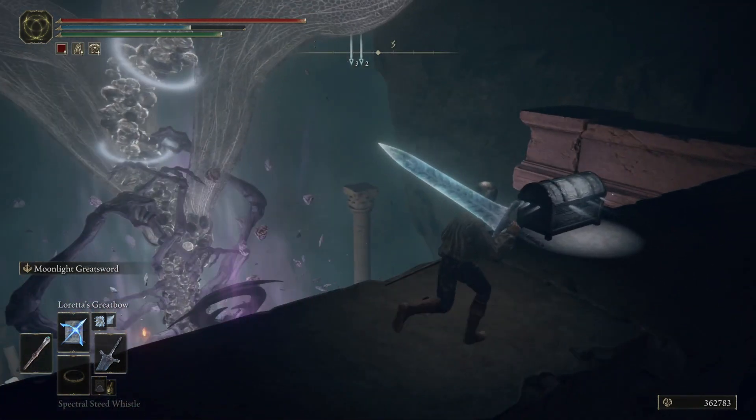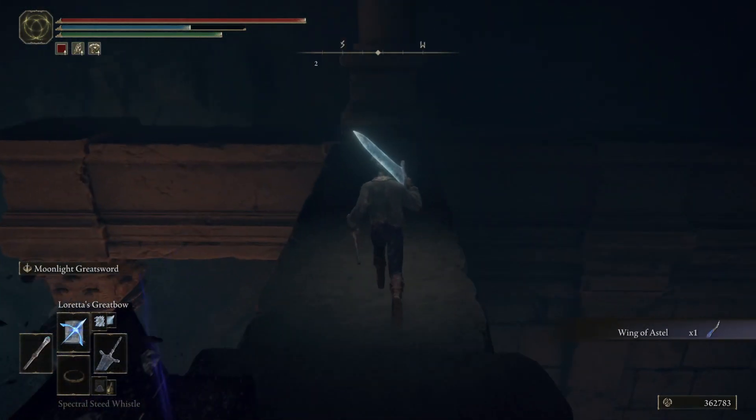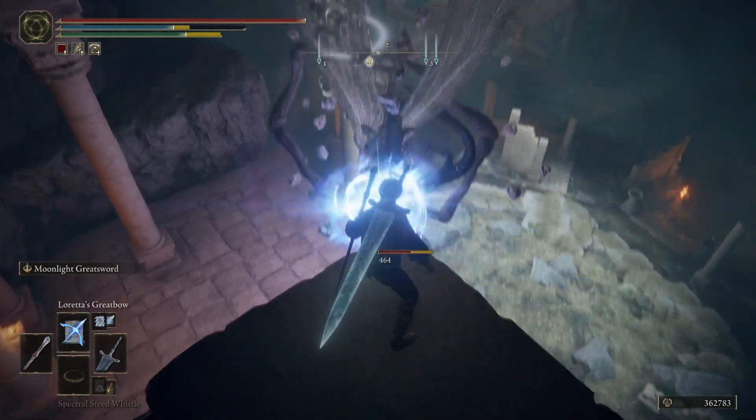Once we cross over here there's going to be a chest containing the Wing of Estelle. That's how you get this awesome dexterity-intelligence weapon in Elden Ring — this thing is a beast. You can also take care of this enemy here using whatever ranged options you've got. Thank you so much for watching and I'll see you in the next video.